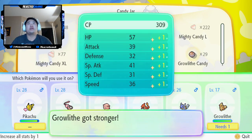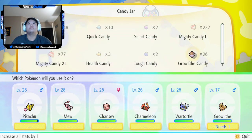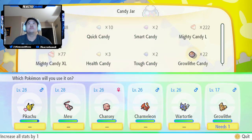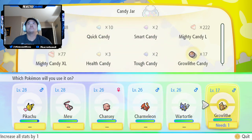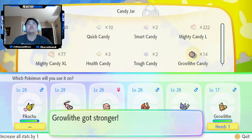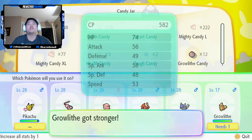One thing good about farming these is by the time you're done, you have plenty of candies. So we're definitely going to max out the Growlithe. I don't know what maxing it out is, but we are going to get there. Growlithe is becoming a beast — look at that CP, up to 422. This is an absolute monster of a Growlithe.